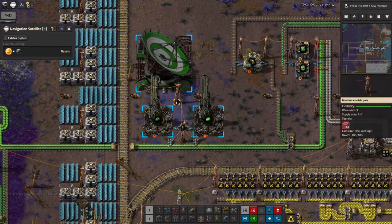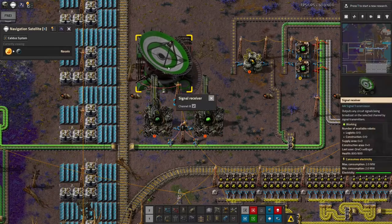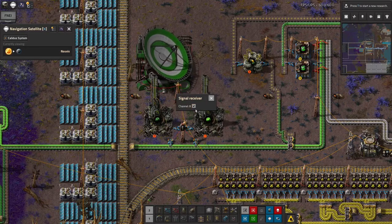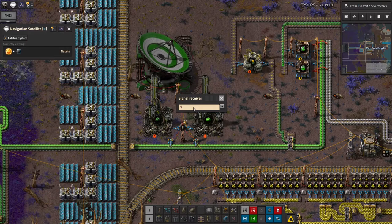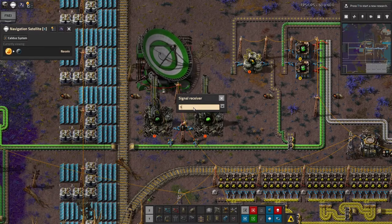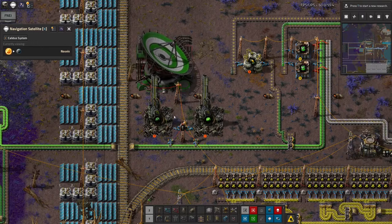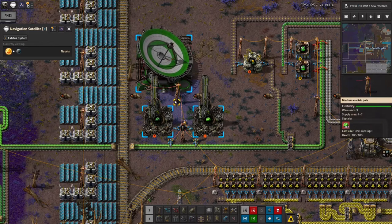This is all set up properly, although it's getting the wrong signal. Channel eight - maybe it's meant to be channel nine. I wrote this down somewhere. Yes, nine is supposed to be the uranium. So that's now receiving. You can see the uranium that's at the other end.